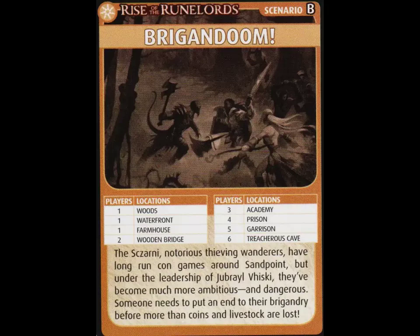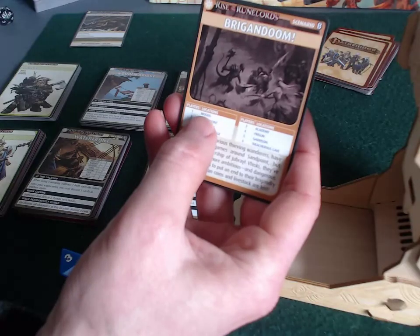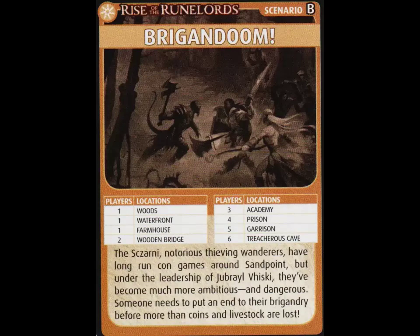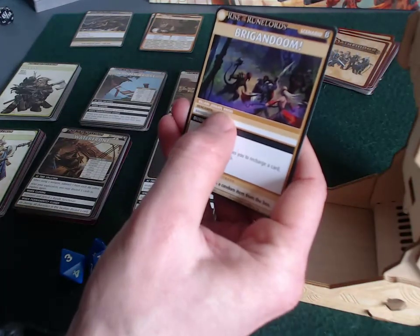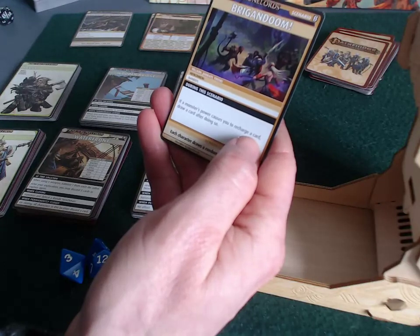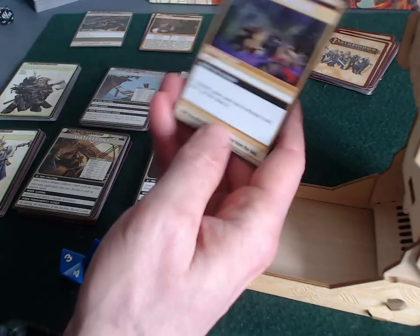The first scenario in the series is called Brigandune, and there are four locations: Woods, Waterfront, Farmhouse, and Wooden Bridge. Some of these appeared in Rise of the Runelords. The Sczarni — notorious thieving wanderers — have become much more ambitious under the leadership of Jubryl Visky. The villain is Jubryl Visky, henchmen are Bandits. There's a global rule: if a monster's power causes you to recharge a card, draw a card after doing so.